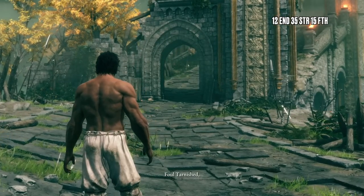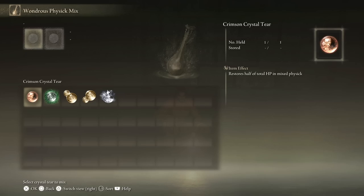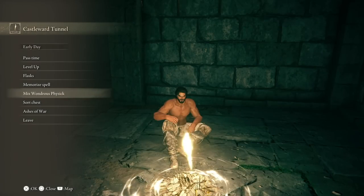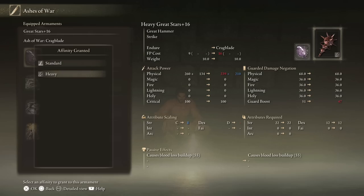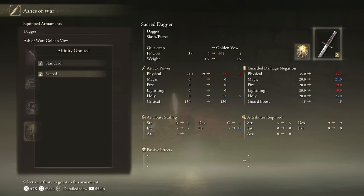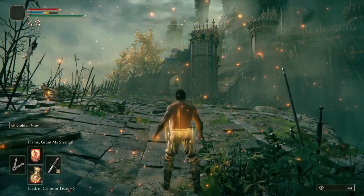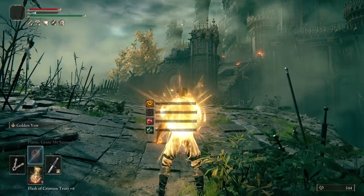Okay, time for Margit. Add the grace before him, level up your flasks. Equip the spike crack tier and strength tier to your physic. Memorise Flame Grant Me Strength. Equip Cragblade to the great stars, and Golden Vow to your dagger. Before you go in, cast Golden Vow, Flame Grant Me Strength, and use Cragblade for the buff. This will be our setup for the entire run.